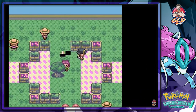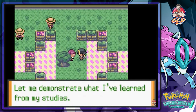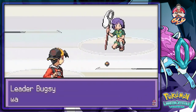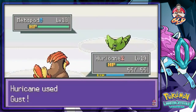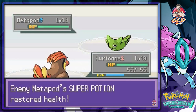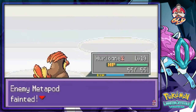Gym Leader Bugsy introduces himself, saying he never loses when it comes to bug Pokemon and his research will make him the authority on bug types. Gym battle number two begins — he sends out Metapod first. Gust is super effective. He uses a Super Potion, but a follow-up Quick Attack and then Gust defeats Metapod.